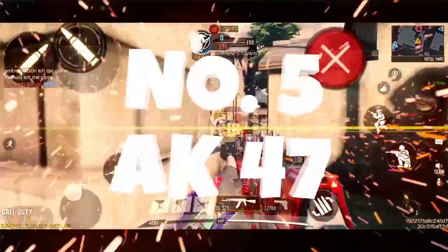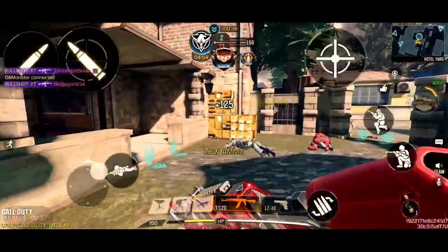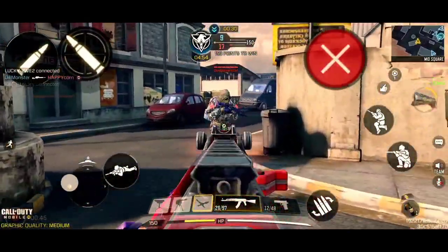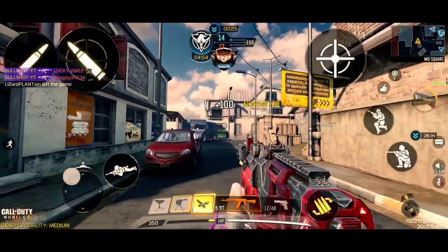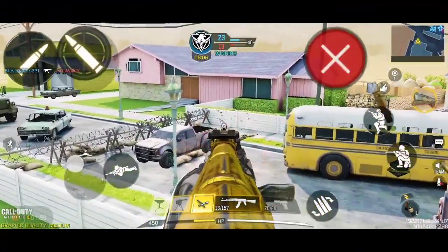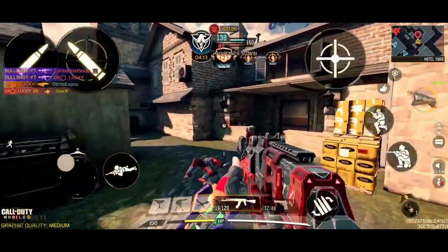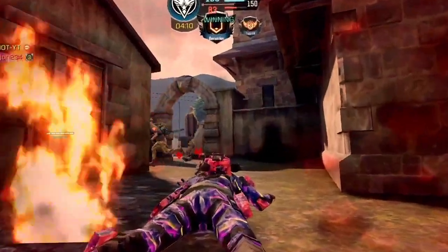First up, we have got the AK-47 coming in at the number 5 spot. This assault rifle is arguably an awesome choice in the entire multiplayer section after the Season 11 update. This gun does a huge amount of damage and has a very good fire rate. The iron sights of this gun are very user friendly. The versatility of the AK-47 is just too good, because you can use it literally the whole match without a single flinch. It is very good at close to mid-range gunfights, but not recommended for super long range — which is why this gun is at number 5. You can use this gun in all four game modes in ranked multiplayer.